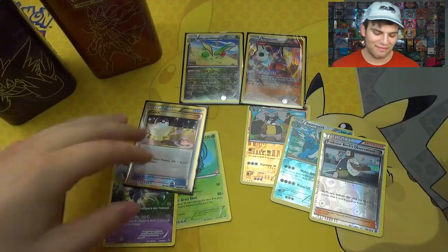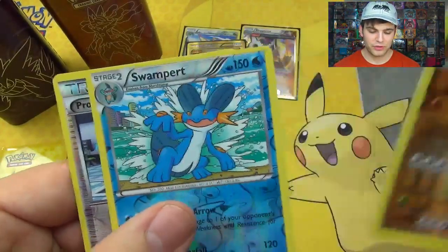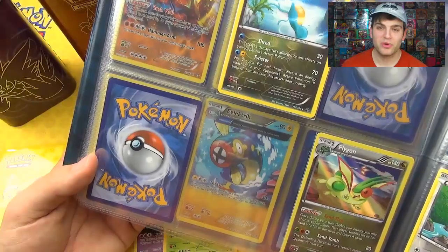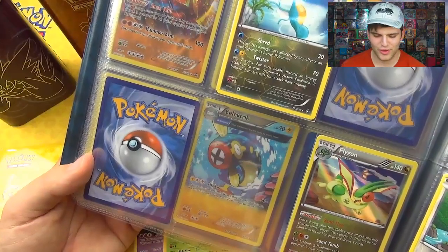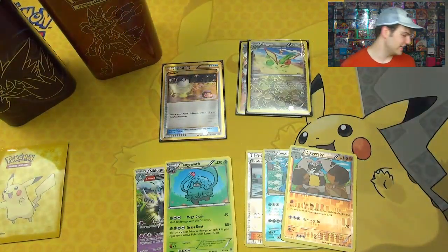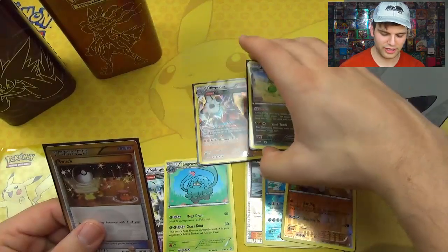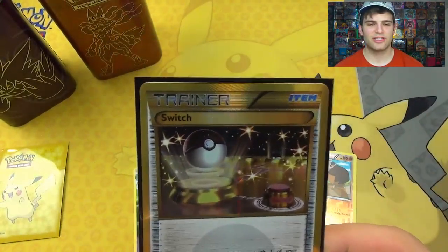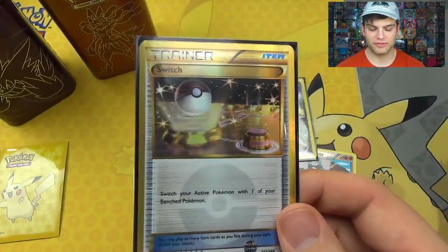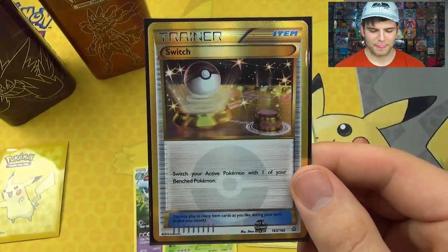Alright, for our recap — holy moly. We have Professor Birch's Observations. Swampert and Diggersby for our Reverse Foils — two of them being Rare. Tangrowth and Nidoqueen for our Rares. Flygon was definitely a Holo Rare — and there's a little preview of something I'm putting together, an entire set. So Flygon is a Holo Rare, and the Secret Rare Switch — I just didn't think anything was in that pack, and then it was the Pokemon theme song. Best card and most expensive card in the set — definitely my favorite, because it's a gold Secret Rare Switch.